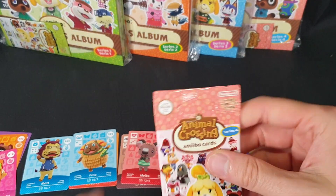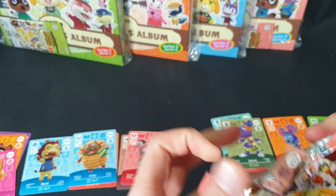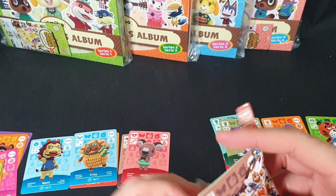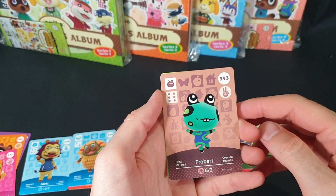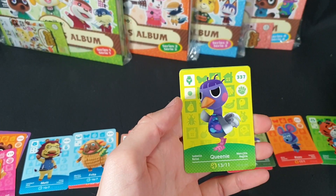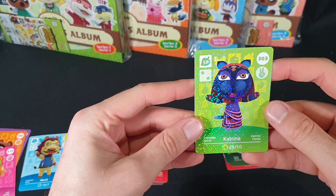We have four packs left to open. We have Frobot, Queenie, and Katrina.